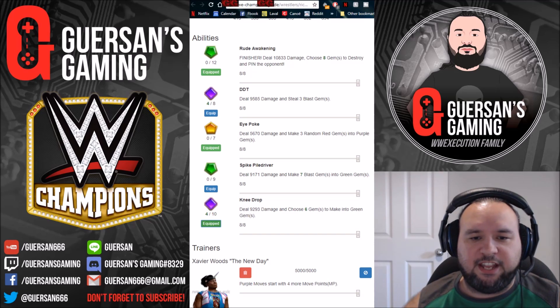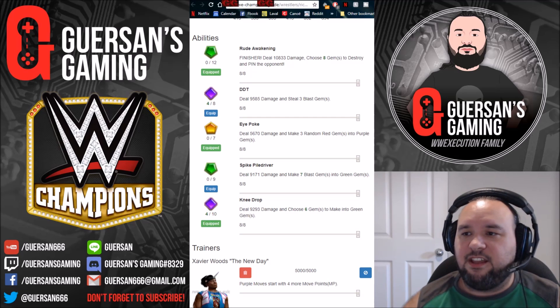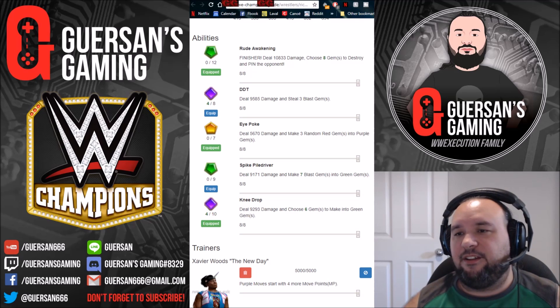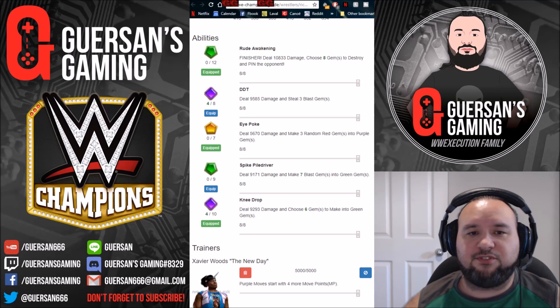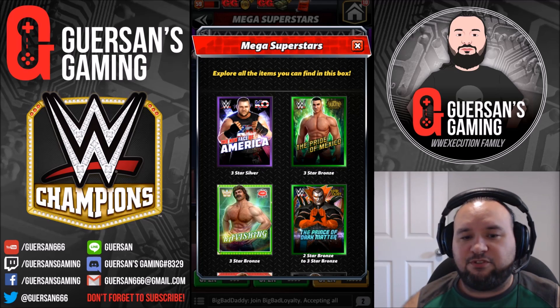Another move deals 9.2k damage and chooses six gems to make into green gems. I have Rick Rude but haven't used him yet. Normally you just prioritize your choose moves over yellow and purple gems — it's a standard moveset that gets the job done. The finisher chooses eight gems to destroy and pin, which is a great way to get crate loot gems for farming if you don't have IRS or the BSC.